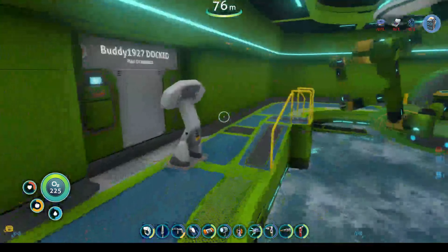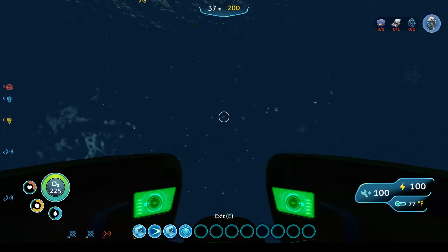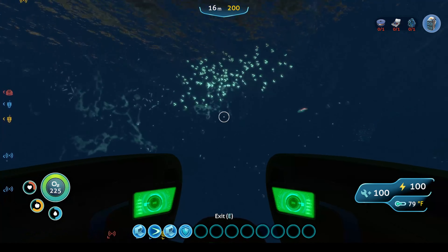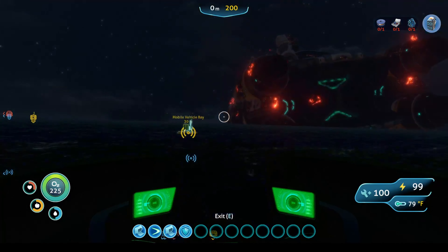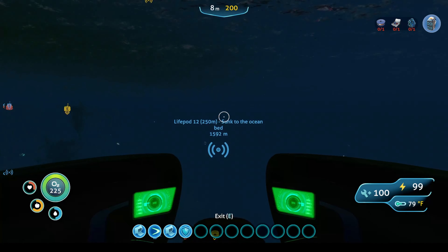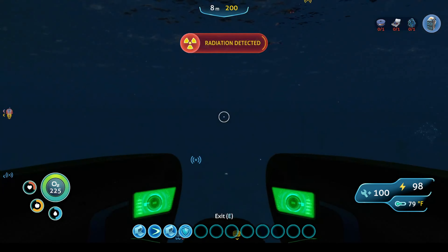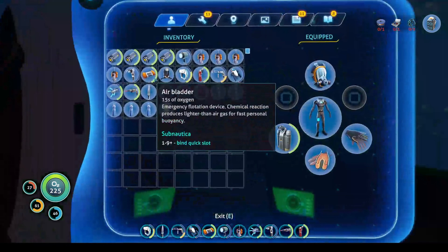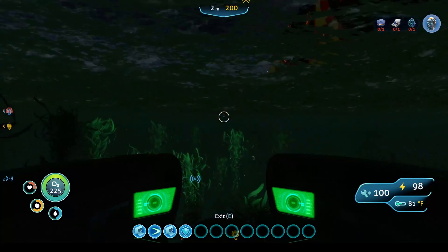We're going to hop aboard the Seamoth and go up. My base is on the backside of Aurora, so we want to go this way, which is the left side as you face the aft. You want to be on this side of Aurora as we go in. You cannot use your non-rebreather mask — you have to use the radiation mask.